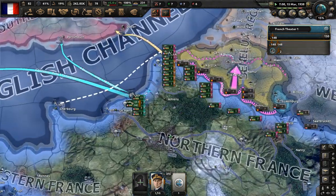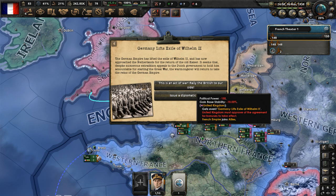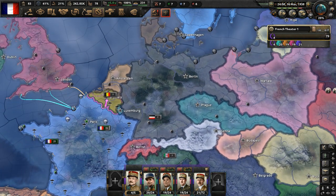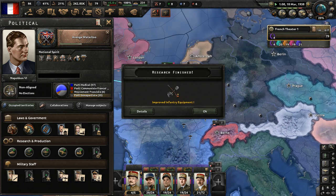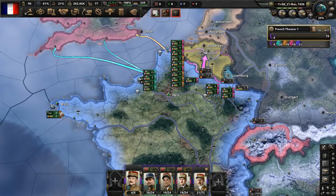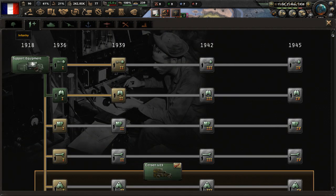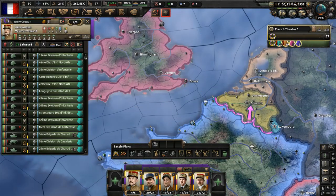Germany lifts the exile of Wilhelm II - let's issue a diplomatic objection since a Hohenzollern, now in power in Germany, was the reason the French empire effectively came undone in the past. Italy abandons the naval treaty. Let's check how the Spanish civil war is going - Republican Spain is dominating everyone! That is crazy. We have a research slot available - let's research support equipment two.